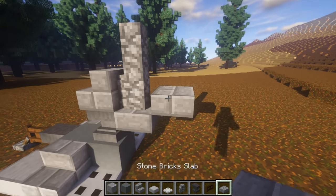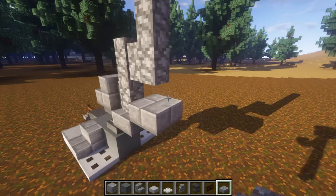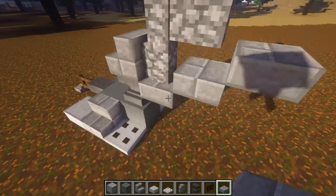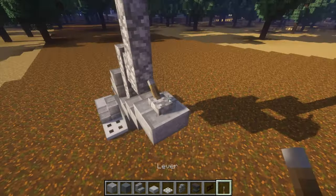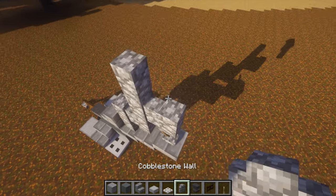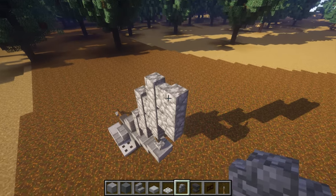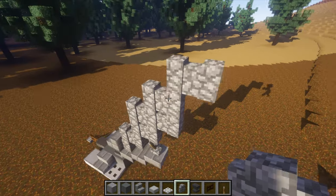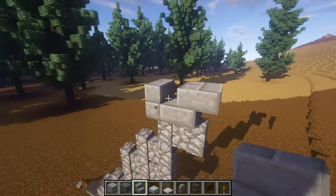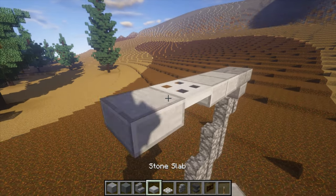Do a stone brick stair there, then one, two, and three, and then another stone brick stair there like that. Grab your lever again and do another stone brick stair there like that, put that on there and leave it flipped. Then do one, two, and three cobblestone walls here, and then one, two, and three, and then one there as well. You should get this — then take your stone brick stairs, do a backwards one on that one and a forwards one there, then two stone slabs, one iron trapdoor, and then another stone slab like that.